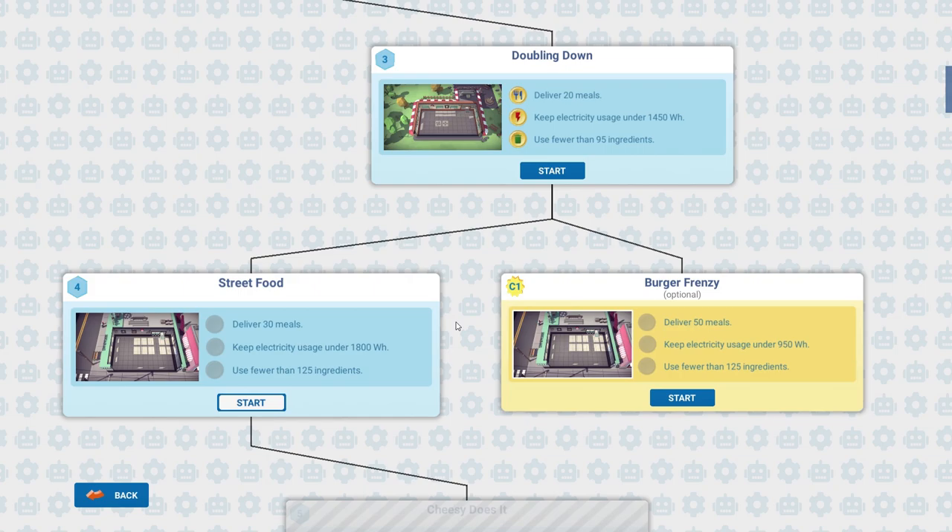The campaign has branched — we can either carry on the campaign and do street food, or take on 'Burger Frenzy,' an optional level. I like a little element of choice. We will do one or both of those levels next time out, because we're going to finish up with AutomaChef for now, but we are absolutely coming back to this. I want to get some more challenging things in — surely we're going to get some more gadgets and gizmos in our kitchen at some point.